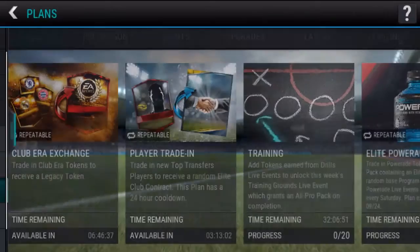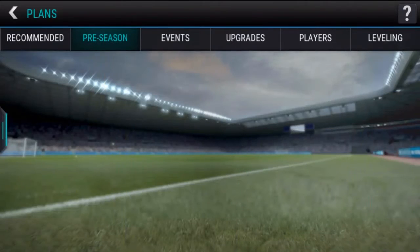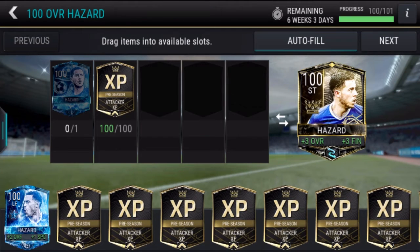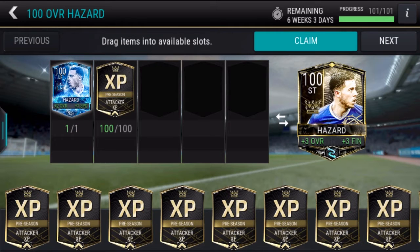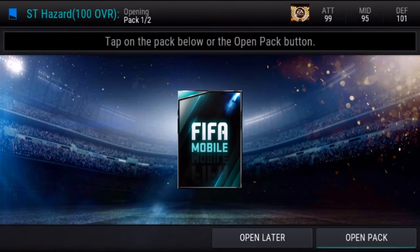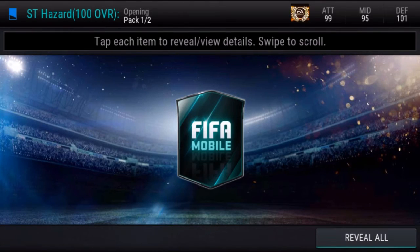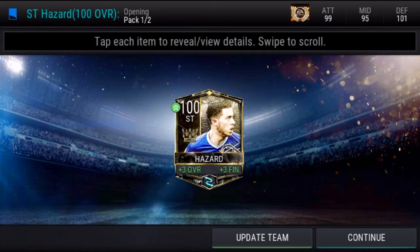I already have the XP tokens so I'll just put them in, and here he is — the 100-rated Hazard. I don't want to give the LF slot to the striker but it has to happen. That was so anti-climatic, but let the hype build up now so we get two things.